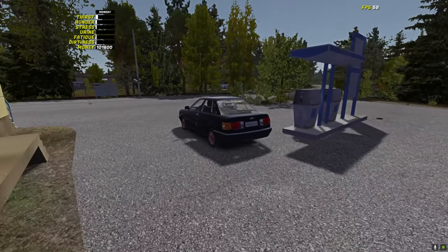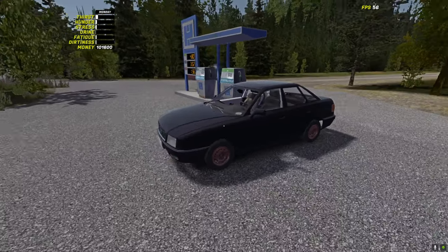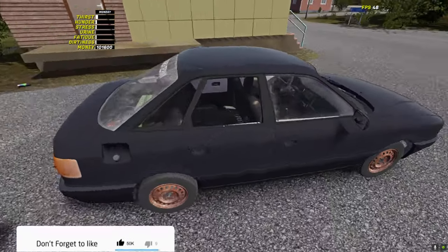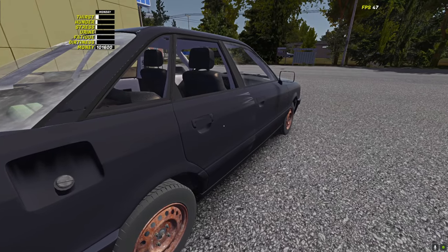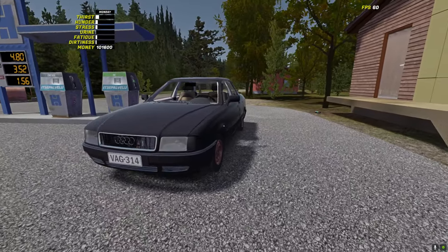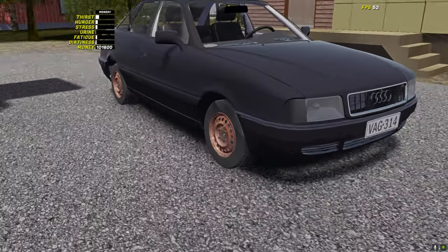Welcome back everyone, new video with My Summer Car. If you missed the last episode, make sure to watch it first. The car is getting better and better — I'm trying to make the best version of it before we sell it. After painting with spray can, all the car parts are matching, but the rear doors still have some rust. Overall the car looks much better than before, so right now we definitely need to change the wheels because they look super rusty.